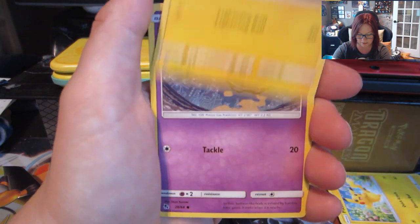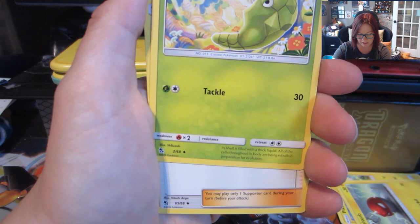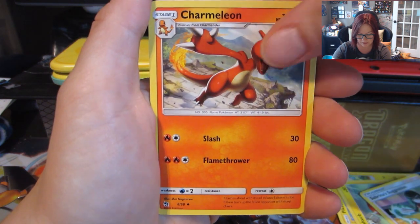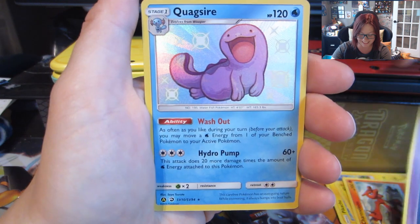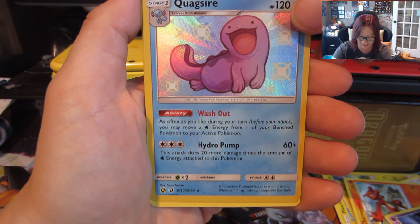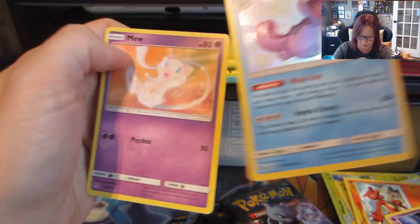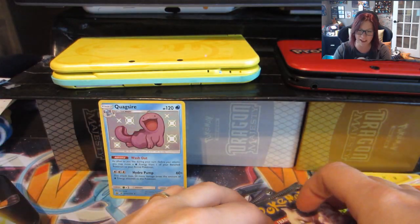Pikachu, Charmander full art, lightning type energy, Metapod, Sabrina's Suggestion, Charmeleon, Ekans, and shiny Quagsire! Oh, I love the color! And a Mew regular rare. He is perfect. Let's lay him there.